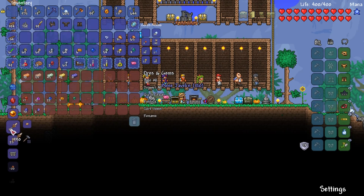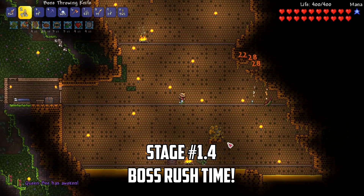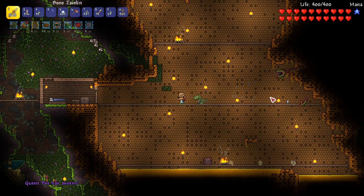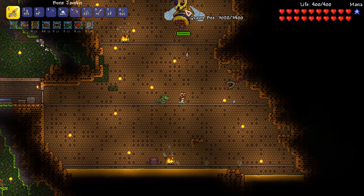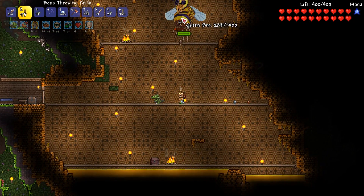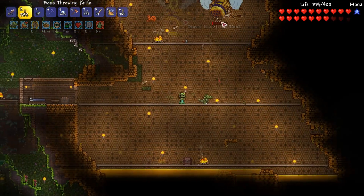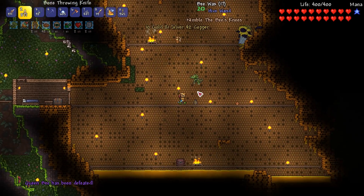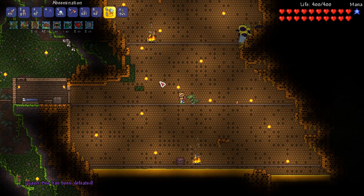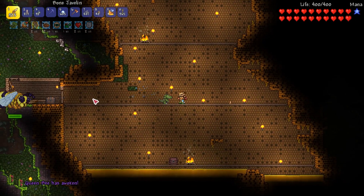With our powered-up equipment, we head to the jungle. After setting up a spawn point, I smash the larva and summon the Queen Bee to test our new bone weapons. The javelins can stick to enemies dealing up to an extra 18 damage per second, and the bone knives fire rapidly with a piercing effect — perfect for dealing with the small bees summoned during the battle. The fight doesn't last long and soon the bee falls. The main items I want are the bee-nades and the bee wax, which lets me craft even more bee-nades.